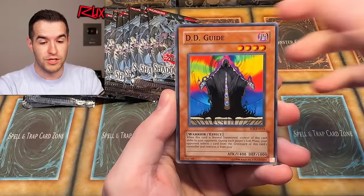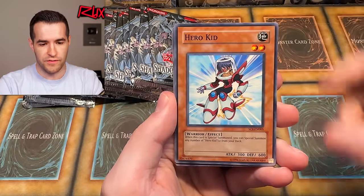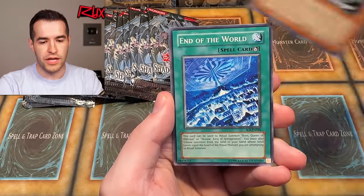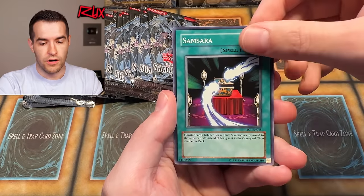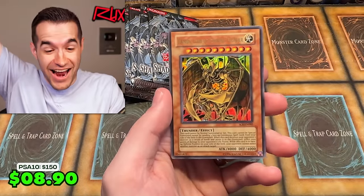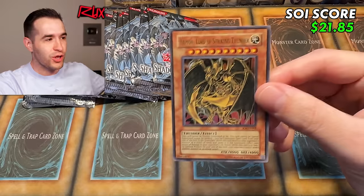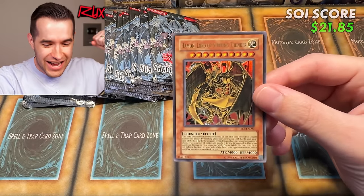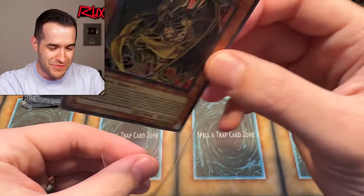Pack three has Trial of the Princesses, Hero Gate, Tinkabito Sheen, End of the World, Gokipon, Samsara — and there it is! The first ever Sacred Beast pulled on the channel: Hamad, Lord of Striking Thunder! The Ultra Rare has been pulled!